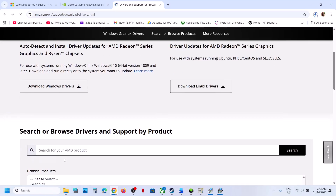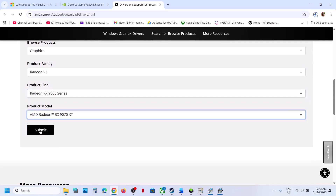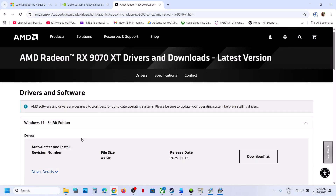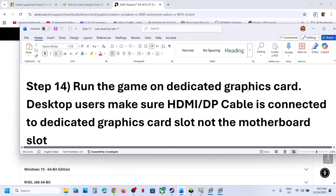AMD card users can go to the AMD website, select your graphics card and operating system, download the latest graphics card driver, install it, restart your computer, and then check after the system restart.